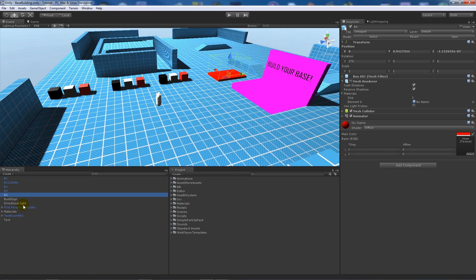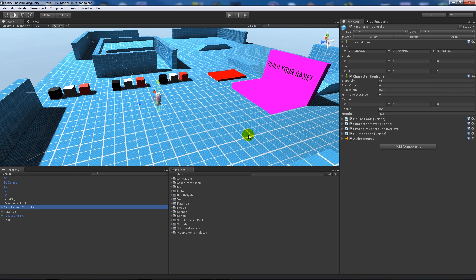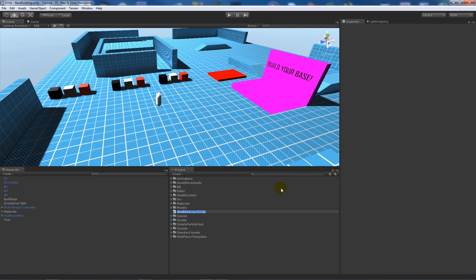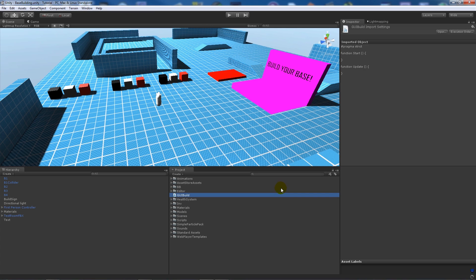All I've got in my scene is a directional light and my first person controller. So first we'll create a little GUI script to show how many resources you've got — we'll call this 'GUI Build' and open it up in MonoDevelop.